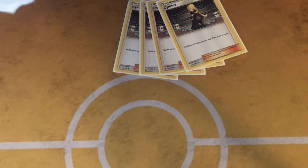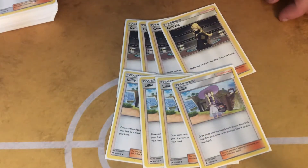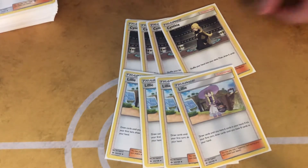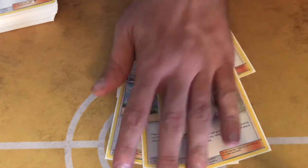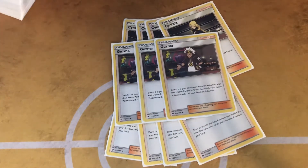Four Cynthias and four Lillies for draw power — four Lillies so you maximize your odds of getting it turn one, get as many Beldums down as possible, and get as many rare candies and Metagross into your hand as possible for a turn two Metagross. The goal is turn two Metagross with Algorithm, and then potentially get three Metagross set up. There's a very light supporter count — a lot of cards you can just play — so you can maximize Lillie turn one. And then three Guzmas.